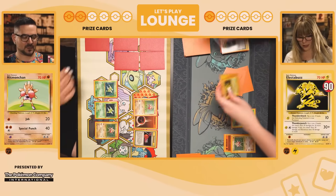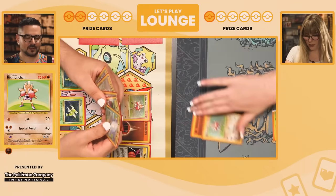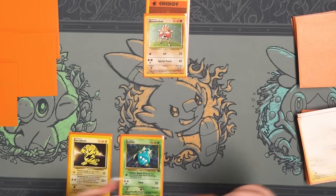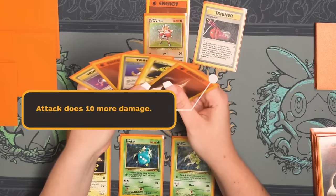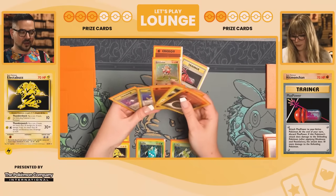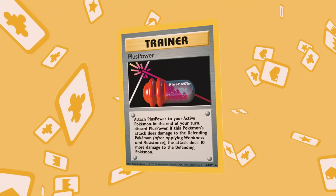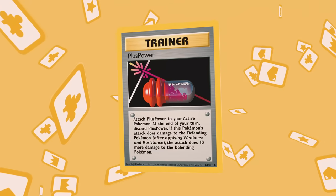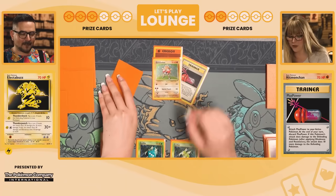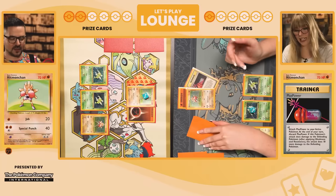I guess I've got to put up my Hitmonchan. Another Electabuzz, another Scyther. Attaching for turn and we're going to use Plus Power as well. Wait, do I need to roll a coin for Plus Power? No, it's just a flat 10 — you just get it! So we're going to Jab for 30 plus 10, that's 40 there. Draw for turn — Bill. I play Bill with no hesitation, but maybe I should have stopped to think about it because all these big plays using Bill and Professor Oak to draw lots of cards really burned through my deck.